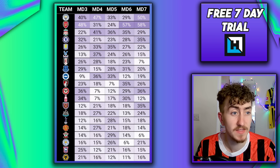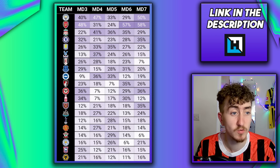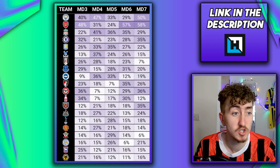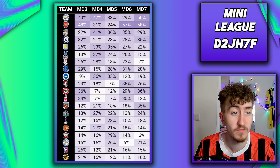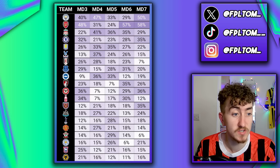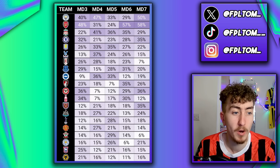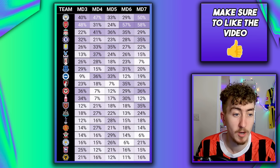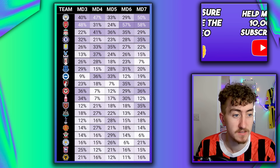Liverpool have quite high clean sheet percentages after the United game, so Trent, Robertson and Van Dijk are worth consideration. Chelsea: Colwell could be a decent 4.5 million defender shout with good clean sheet odds coming up. Same goes for Aston Villa — a plethora of 4.5 million options with a strong run of fixtures and decent clean sheet percentages. For teams to avoid, if you've got Pedro Porro, those defensive returns look like they'll dry up — you're more hoping for an attacking return than a clean sheet.